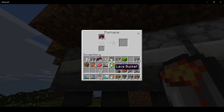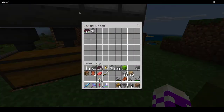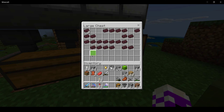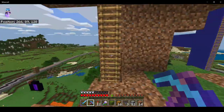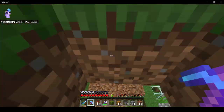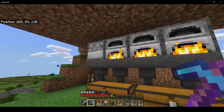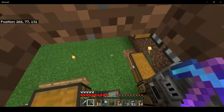I'm now making a sort of super smelter — kind of. I should just be able to dump all the netherrack that I get in here, and it comes out as nether bricks. It doesn't get refilled with fuel automatically, but it does work, which I'm very pleased about.